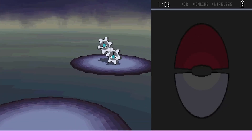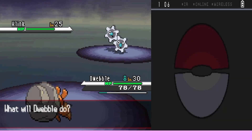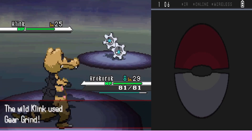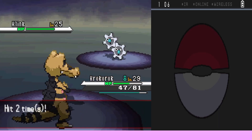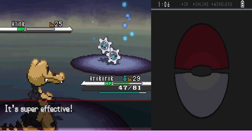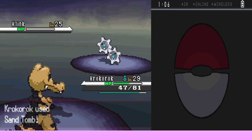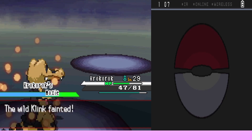Krokorok faces the Klink. Klink uses Gear Grind again doing 16 damage each hit — very annoying. They Bulldoze but it doesn't finish it off, though speed falls. Klink uses Thundershock but it doesn't affect Krokorok. They use Bite to finish it off. Krokorok gains 128 and Dwebble gains 123. They cross the bridge where the Shadow Triad took them.